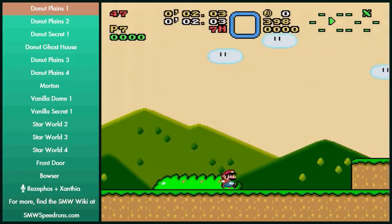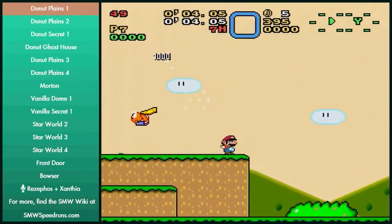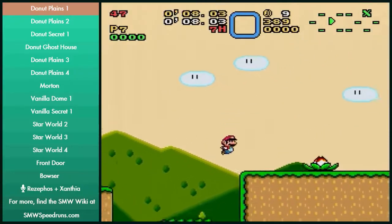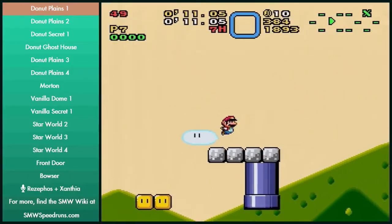Shell jump only saves around 40 seconds, and I believe as Rezi said earlier, you can get top 10 without it. Yeah, I think so. If you miss shell jump, you just keep going — you can just skip shell jump entirely.